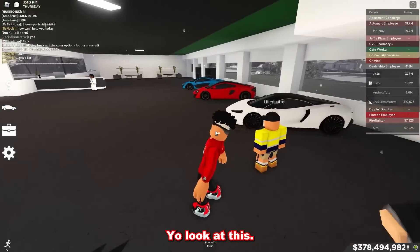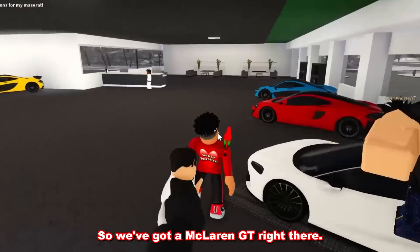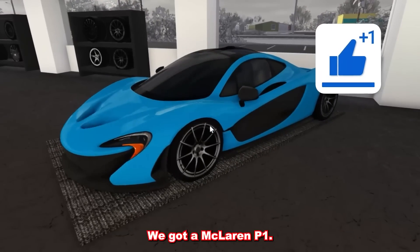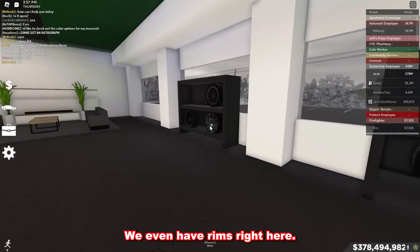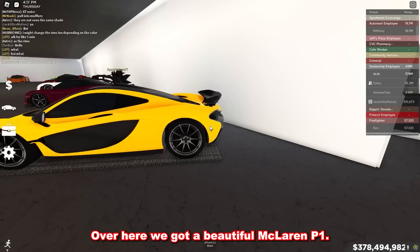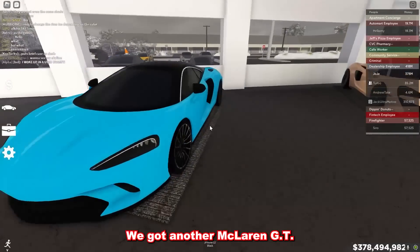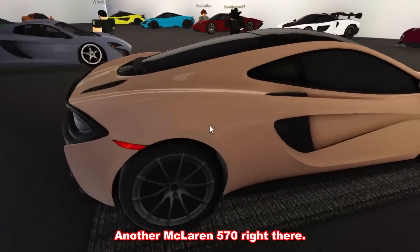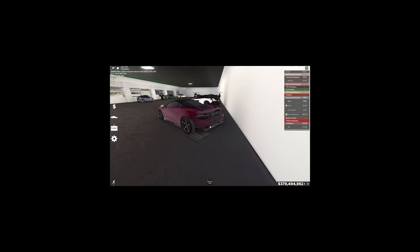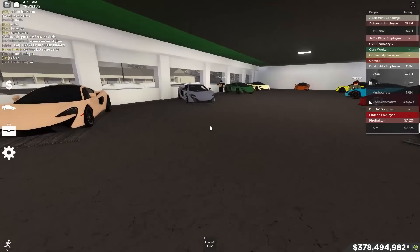Let's go over all of the McLarens. We got a McLaren GT, a beautiful 570S, a McLaren P1, and rims for all the McLarens over here. We got a beautiful McLaren P1 — look at that black spoiler. We got another McLaren GT, another McLaren 570, a beautiful 675 — wait, 675? Actually, we got a 765LT right here.